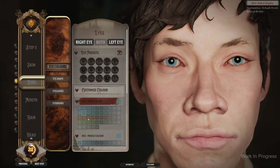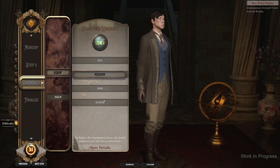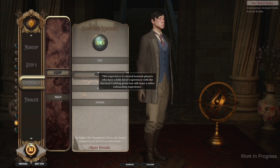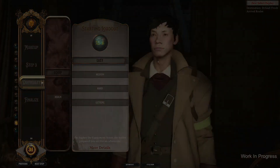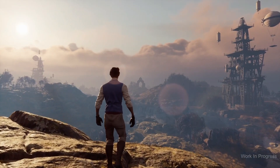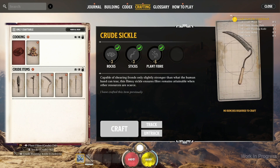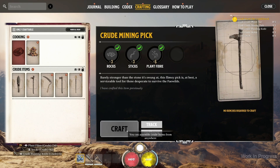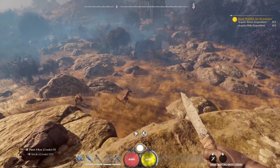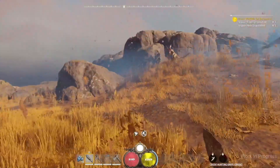At its most basic, Nightingale is a survival game like Sons of the Forest and Valheim, but that does it a disservice because it's by far the most stylish and elegant survival game the interviewer has ever seen. The realm walkers are the epitome of Victorian chic and even manage to make animal skin look great. The way they use umbrellas to glide from high ledges smacks of Breath of the Wild crossed with Mary Poppins — and it's wonderful. The gas lamp vibe is mentioned a lot and there are encounters with what he calls Lovecraftian creatures and the bound.